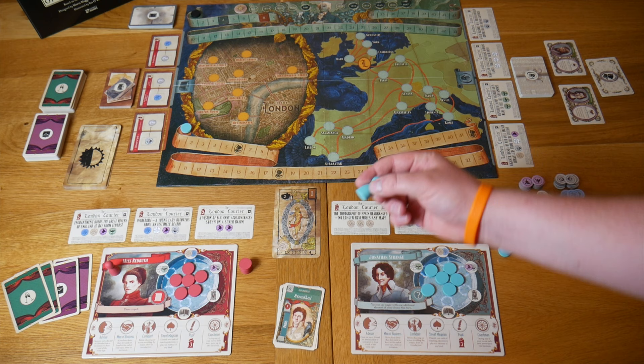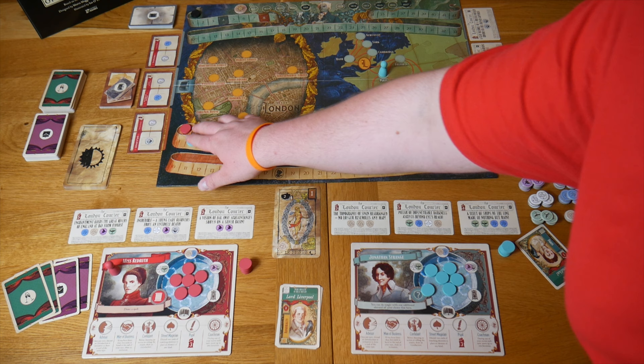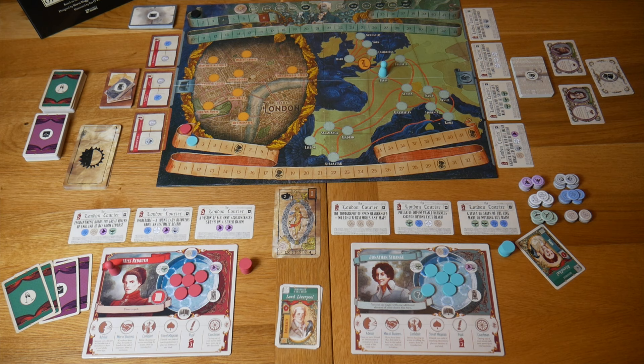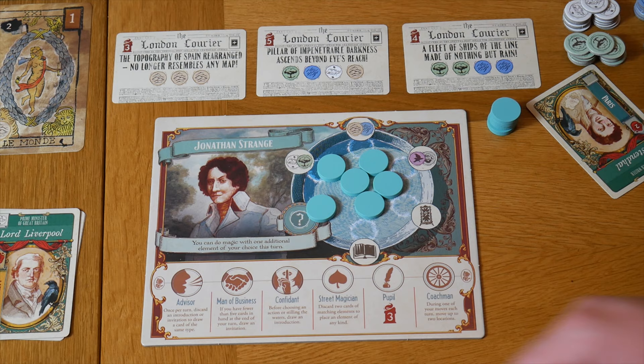As soon as we've done that, we can take the card, discard it and fulfil it, allowing us to move our token up two spaces on the track. We could potentially fulfil another introduction or invitation, but we're going to stop there because we've got a vital hand of cards to perform a feat of magic. We have an ideal hand of cards — we can now do magic. That's the next stage of the turn.